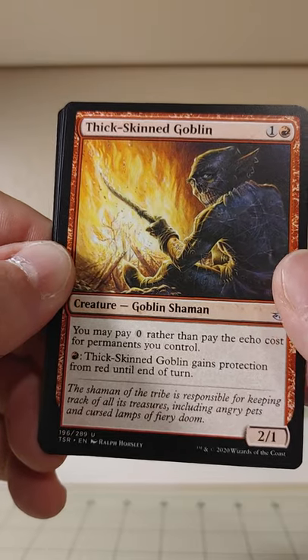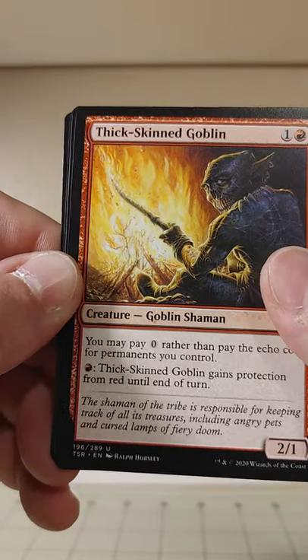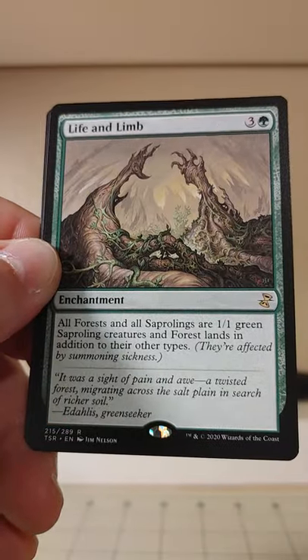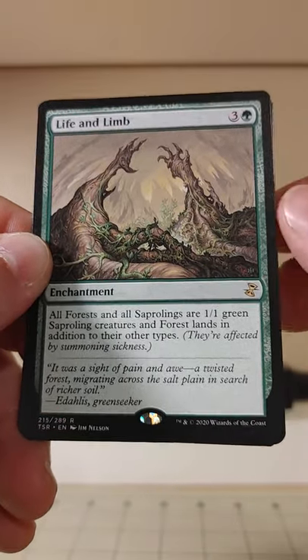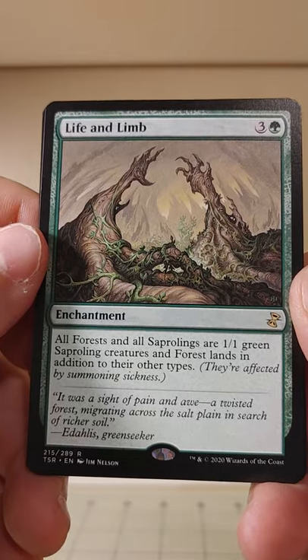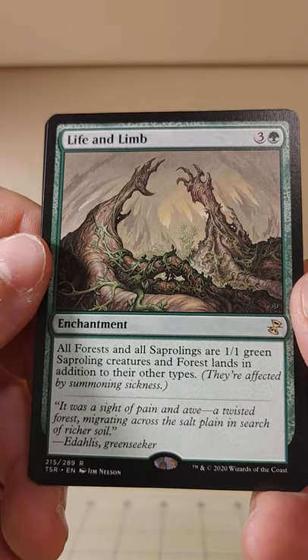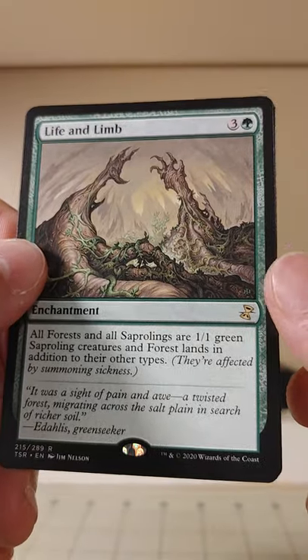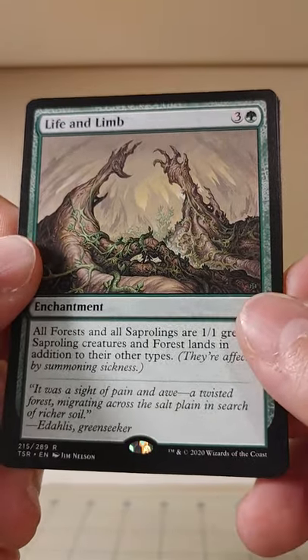Thick-Skinned Goblin gains protection from red until end of turn. If I knew more about what echo was, I might know why this was a good card. And here we've got Life and Limb, a green enchantment — all Forests and Saprolings are 1/1 green Saprolings and Forests in addition to their other types. That's cute.